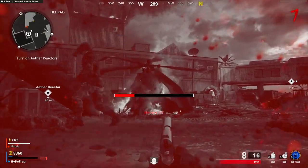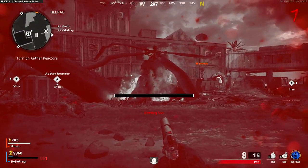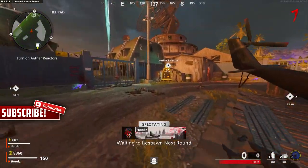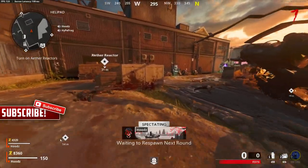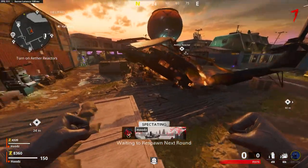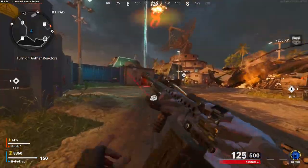Right before the bar is about to run out you want to activate your tombstone — you can do this by pressing triangle on PlayStation, I don't know what other buttons could be used. Once you've done that you should see that you're spectating your friend, and you're just going to want to ask them to kill the last zombie which will then allow you to spawn in.